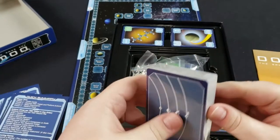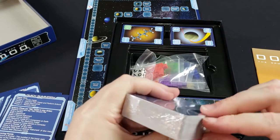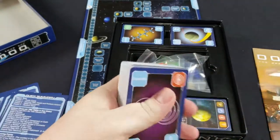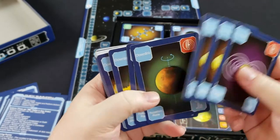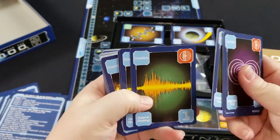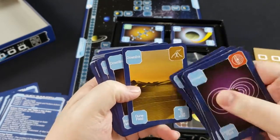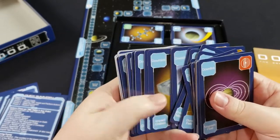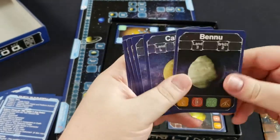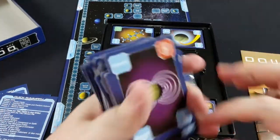You've got quite a few cards in the box here. There are several different types of cards in this game. There are downlink cards, which are essentially trying to get information from a location that you've gone to. For instance, you can find out that there are dune fields on a particular planet that you've visited. Here are some of the destination cards — these are the places you're trying to get to so that you can find that information and make those discoveries.